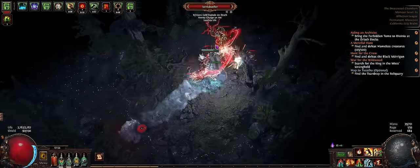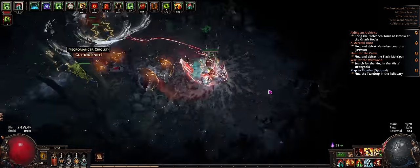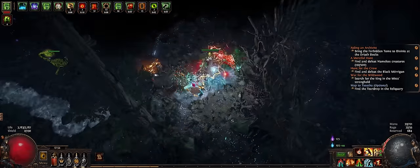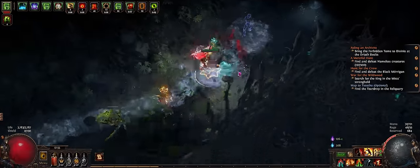For this, what you want to do is go into Desecrated Chamber in Act 10, and you're basically just going to run through as quickly as you can. Depending on what your quest is, you're going to do those.